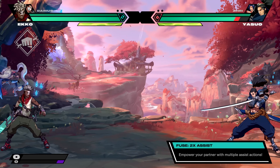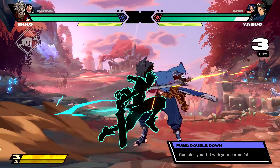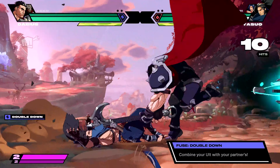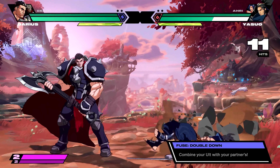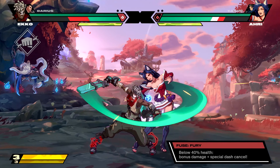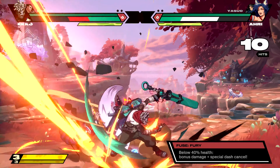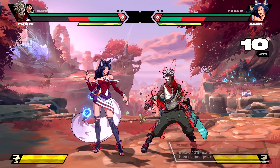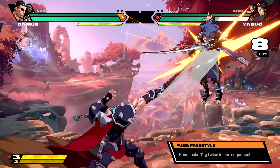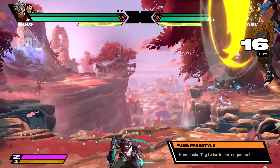Another fuse option is Double Down, which lets you and your duo link ultimates together — so during any level 1 ult, your teammate can also ult with you one after another to deal massive damage. Fury Fuse is a great option for newer players that kicks in when champions are low on health; they'll get a damage bonus and access to a special dash cancel. But if you prefer things a bit more dynamic, Freestyle Fuse allows teams to handshake tag multiple times within one sequence — you can pull off some crazy extended combos with this.